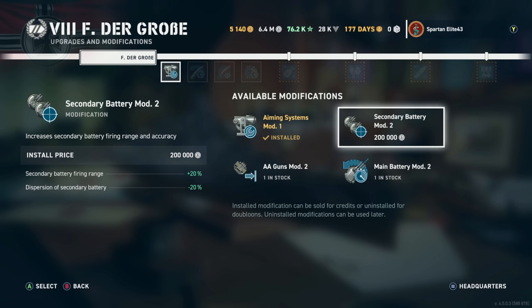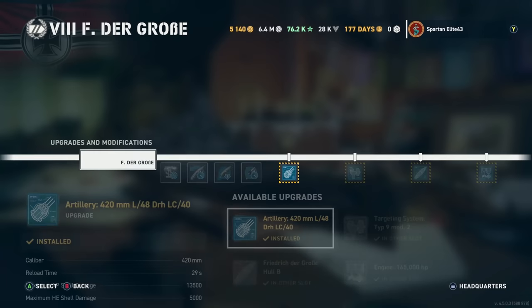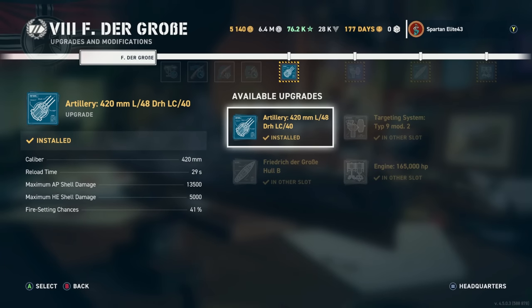The FDG, GK, and Brandenburg all have very accurate secondaries, whereas Bismarck tends to spread everywhere. We are fully upgraded and running the 420mm guns rather than the stock 406s. I've heard a lot of people say the 406s are pretty good — I haven't tested them yet, so maybe I'll do another video with the 406s. Personally I've had a lot of good luck out of the 420s so far.